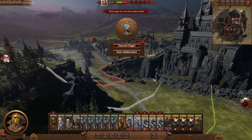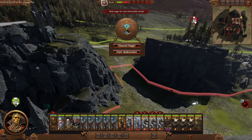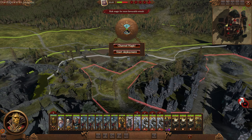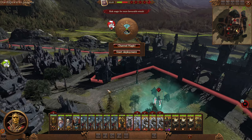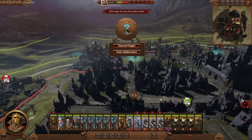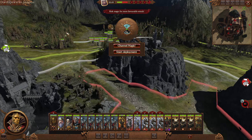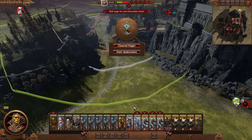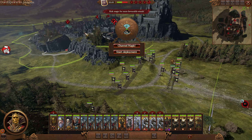Oh my god, it's a minor settlement battle! Oh my god. Guys, I think this is the first one of these we've fought this campaign. I miss these - I miss these so much. They just never happen anymore, and they are some of the most fun battles. Having to scale walls all the time in sieges is just a bit boring - you end up just stood next to it and shooting over. This actually forces you to engage. I really like these - I really want more of them.